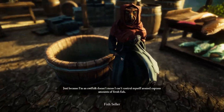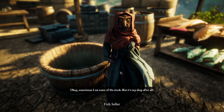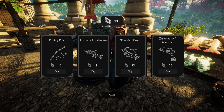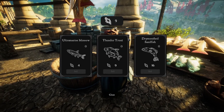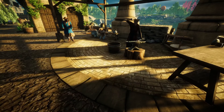A fish market! 'Just because I'm an owl folk doesn't mean I can't control myself around copious amounts of fresh fish. Okay, sometimes I eat some of the stock — but it's my shop after all.' What do you have for sale? She's the one with the fishing pole — I wanted to come to town to get that. Let's get one. Nice, and then some fish. Crunchy scales — scrumptious raw fish, I can't wait until dinner time. Do I have any fish to sell? No, I do not. Okay, it's a good place to sell my fish — perfect.